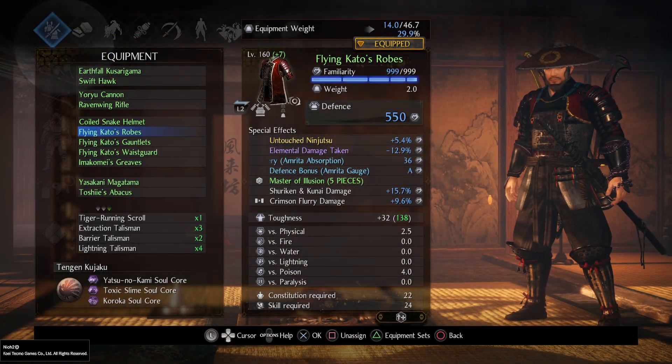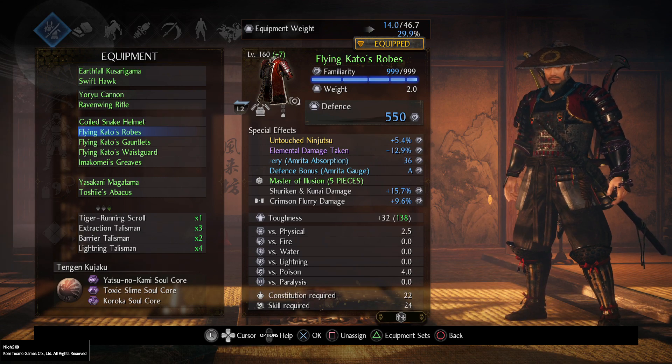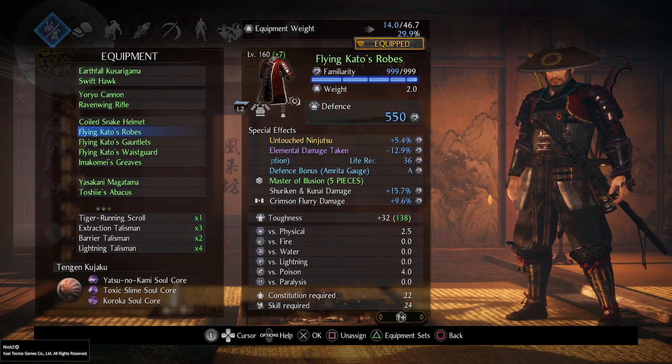What's up people, it's Madrigan here, and today I want to show you my version of the most OP build. It's Amrita Ninja. The build is based on Flying Kato's set, so Ninjutsu is a big part of it. It has great melee and ranged damage, mobility and ki regen. Also, it doesn't restrict you to one weapon.